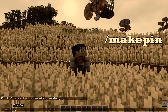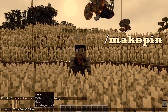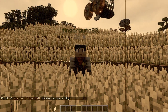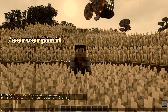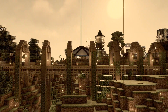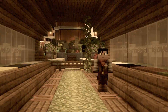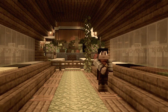On the other hand, `/make pin` is for when you're fixing to mark a spot from a distance. You need to give it six things: the world name, the X, Y, and Z coordinates, a tag, and a name. Tab-complete will help you fill things in quickly. If you're a server admin, you can wrangle server pins the same way but with `/server pinit` and `/make server pin`. Remember to wrap names in quotes if they've got spaces.